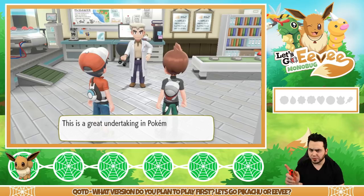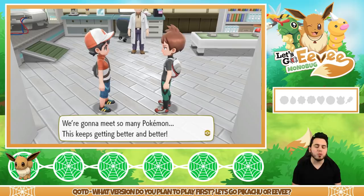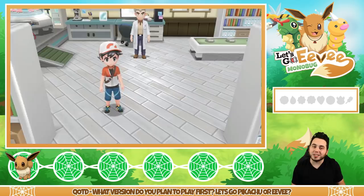A Pokedex! We're going to meet so many Pokemon — this just keeps getting better and better. I'm setting out right now, aDrive — you should do the same. I'm not actually going to battle Chase, but look at our Eevee. Darwin is staring at my face. Let's go, Eevee — let's do our thing. It's time to explore the world!